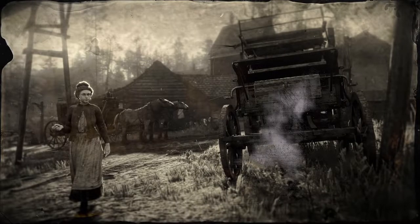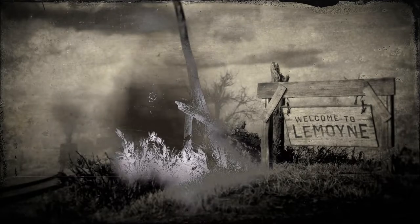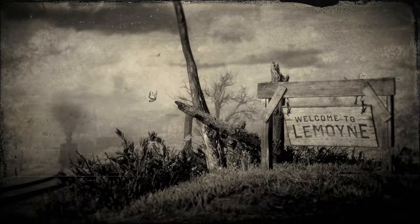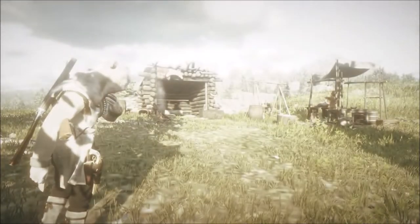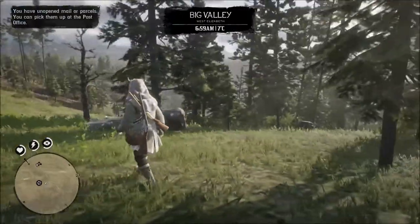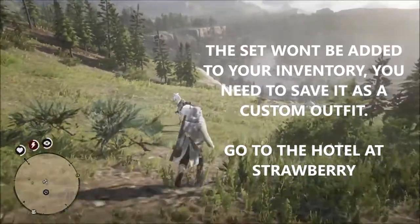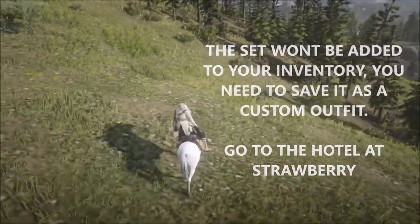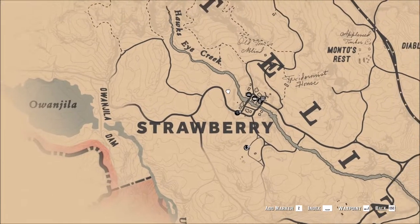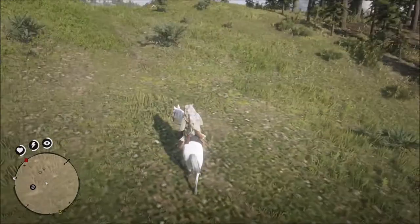If done correctly, you should spawn in with the item that you were viewing or the garment set. The set won't be saved to your inventory, so in order to save it you have to put it on your horse or save it as a custom outfit. The fastest way to do that is to go to the hotel in Strawberry and rent a room, then save it as a custom outfit.